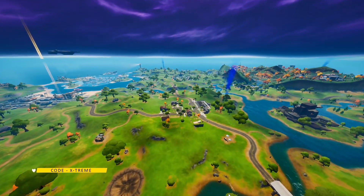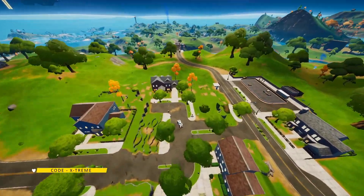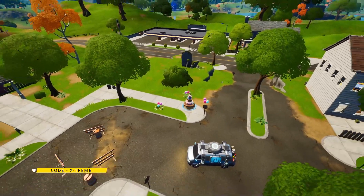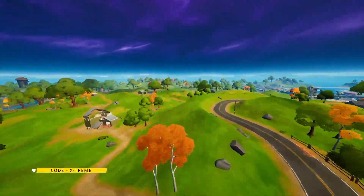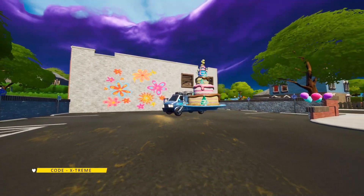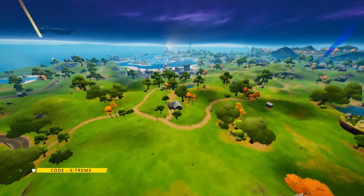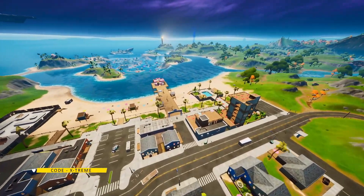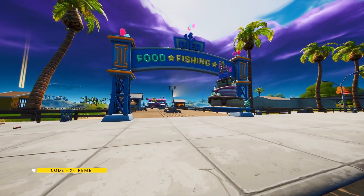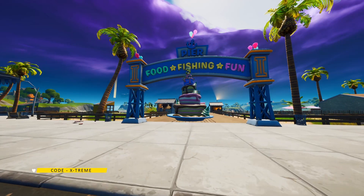Next up is Coral — or Solid Springs — which is the seventh cake location, right exactly over here. Then let's move on to Holly Hedges. Right beside the reboot van there is a cake, so come over here and do an emote. Our next cake location is in Sweaty Sands, right at the food boat — whatever that is — just come over here and do an emote over at this cake.